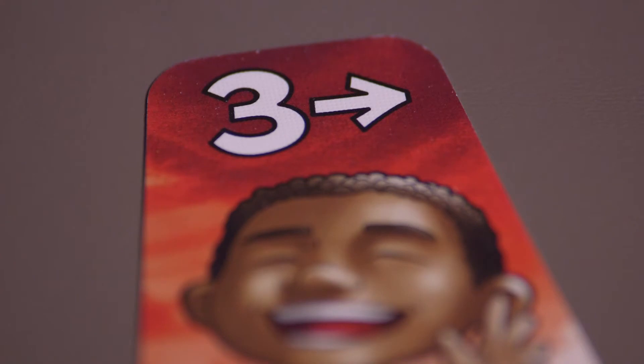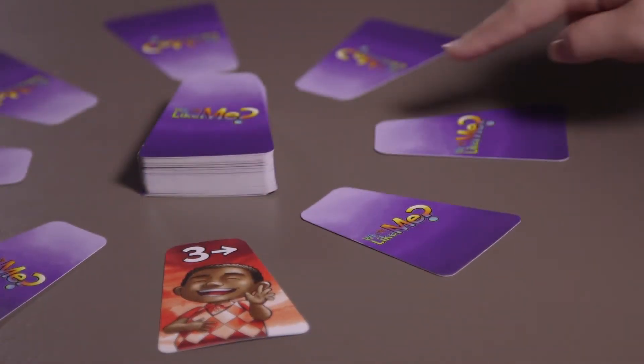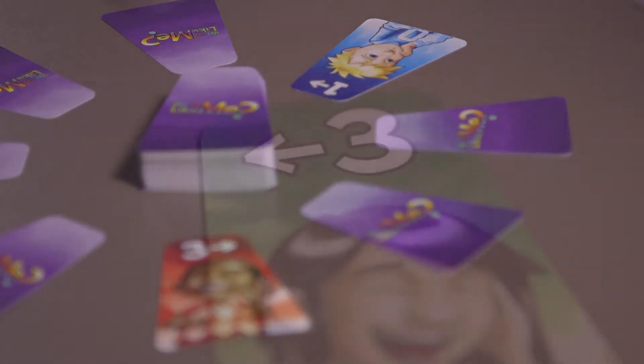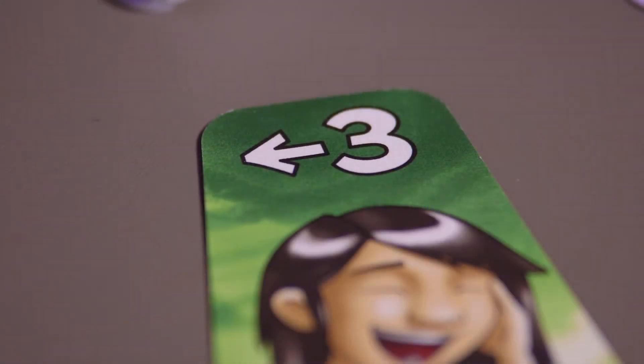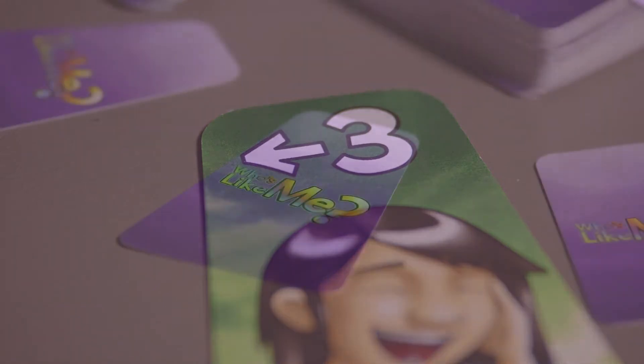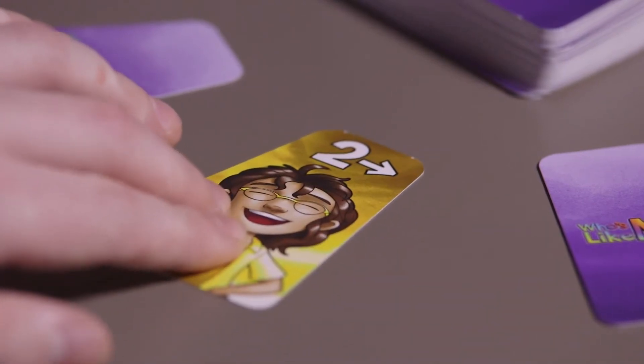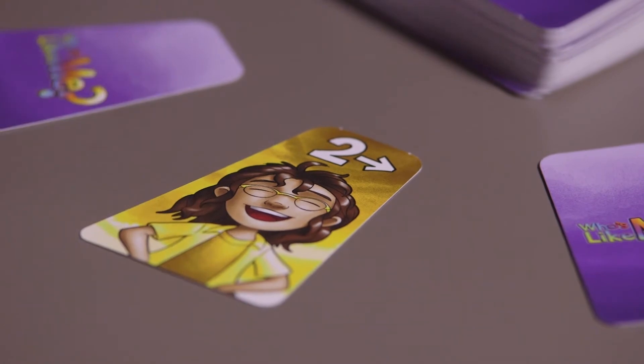If it's a three, for example, the player counts three spaces to the right and flips that card. The exact same thing happens with numbers and arrows pointing left, except the counting moves to the left. If a player flips a card with a circular double arrow, he may choose to swap the flipped card with a card from his own hand. After replacing this card, however, the instructions on the new card must be followed.